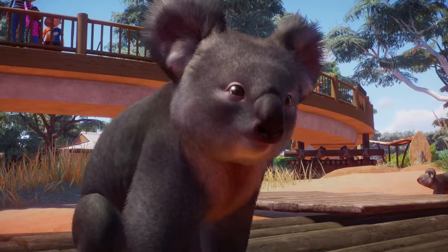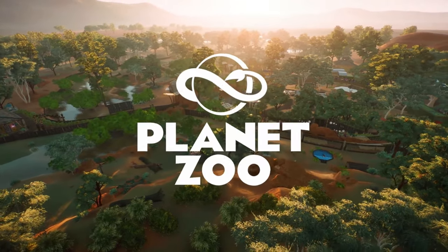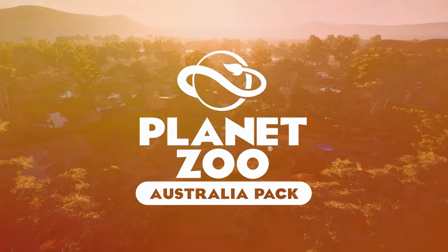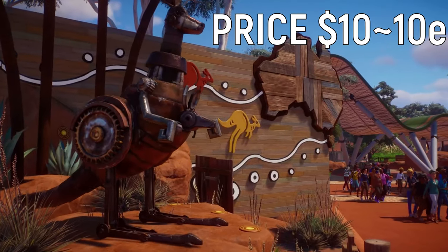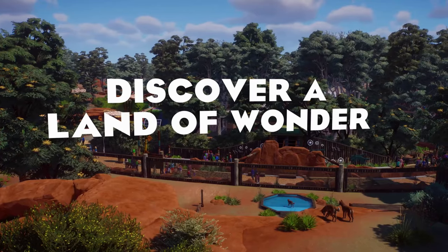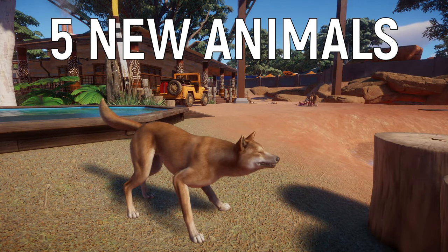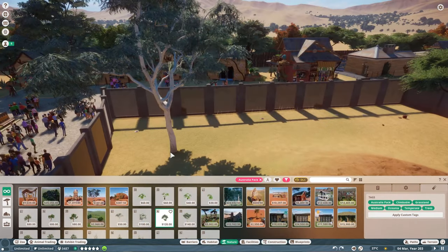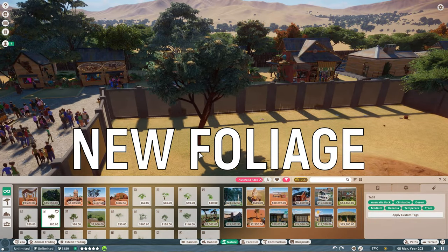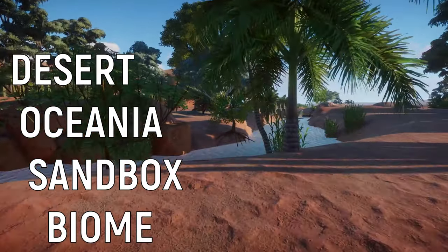Hello my fellow gamers and welcome to another 'Was It Worth It' video. This time around we are going to break down the Australian Pack DLC for Planet Zoo. It came out on the 25th of August 2020 with a price tag of 10 dollars or euros depending on your region. Its main features are 5 new animals for your zoos, 230 new scenery pieces to construct alongside new foliage, and new challenges in the Tanami Roadside Zoo and the Desert Oceania Sandbox Biome.